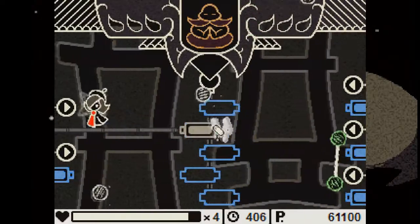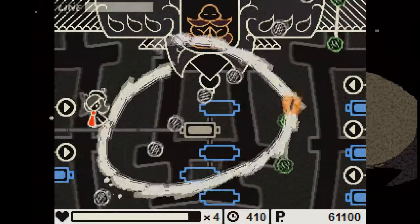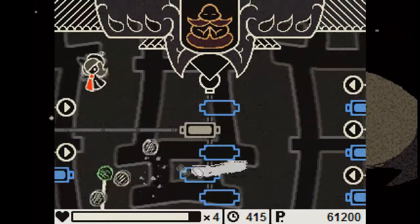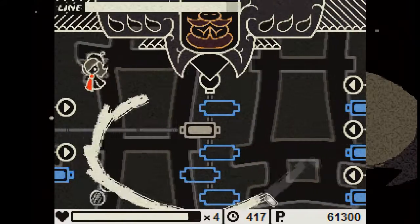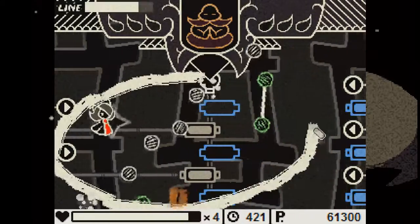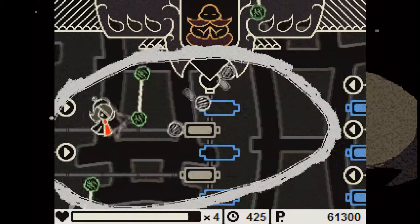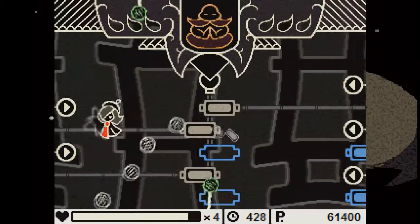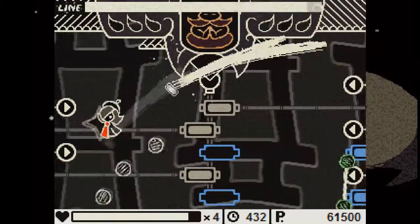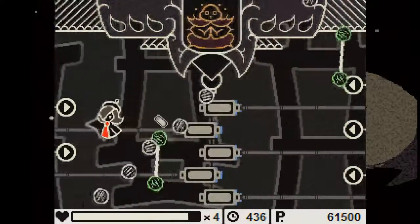So the white little circles — they prevent you from putting your little plug thing into its slot, as you can see. What I like doing is making a big circle, and it pretty much blocks the bullets. I guess you could call them bullets — projectiles. Stupid Buddha.